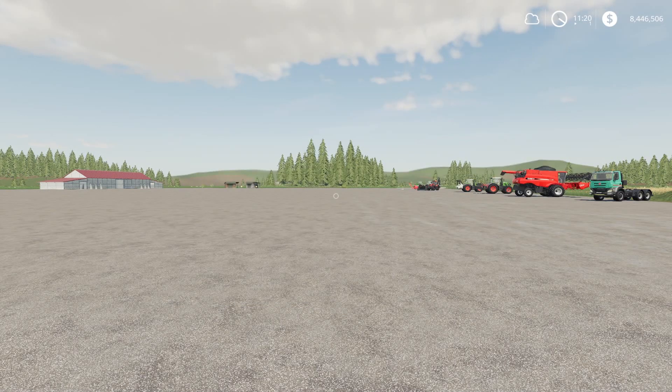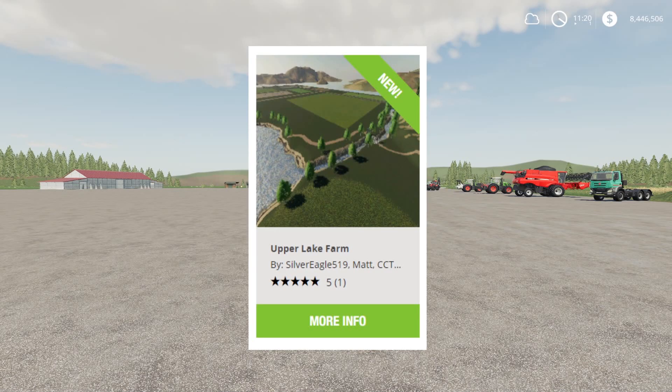We also have a new map today — Upper Lake Farm by the Shanty Boys map creation team, Silver Eagle and all those guys. They've done a great job on this map, so make sure you go ahead and download it and give them a five-star like. If you're looking for a video on it, I did do an early access video down below. It's out for all platforms, folks. Well done, Shanty Boys. Without further ado, we're going to jump into all the other new mods for today.